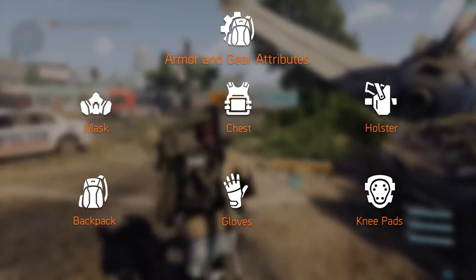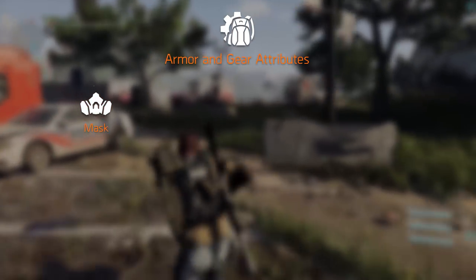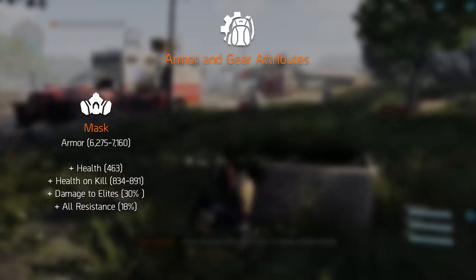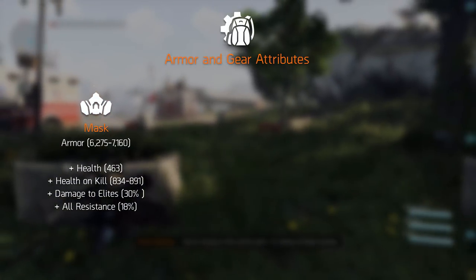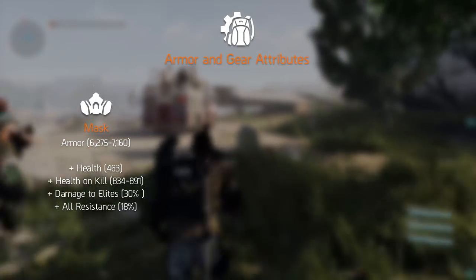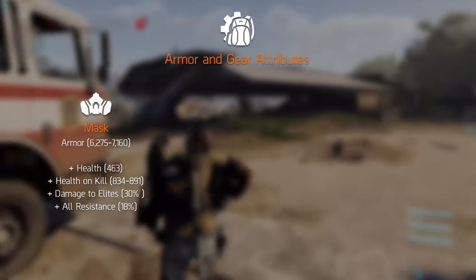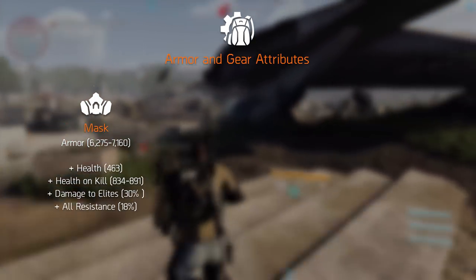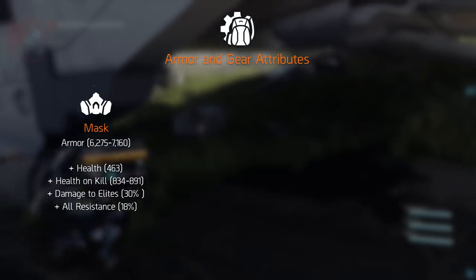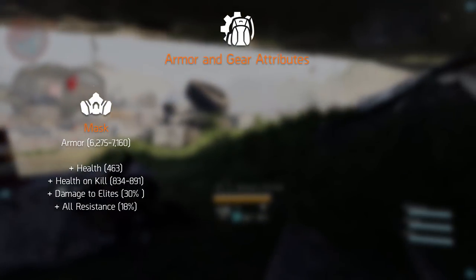Let's go over the confirmed armor rolls and attributes for each gear item, starting with the mask. The mask rolls with armor between roughly 6 and 7 thousand. Besides that, it can roll health, health on kill, all resistance, and damage to elite. The numbers on screen are minimum and maximum values seen from the gameplay demos, based on level 29 and 30 superior and high-end items, so the values aren't precise but give us an idea of how they will roll.